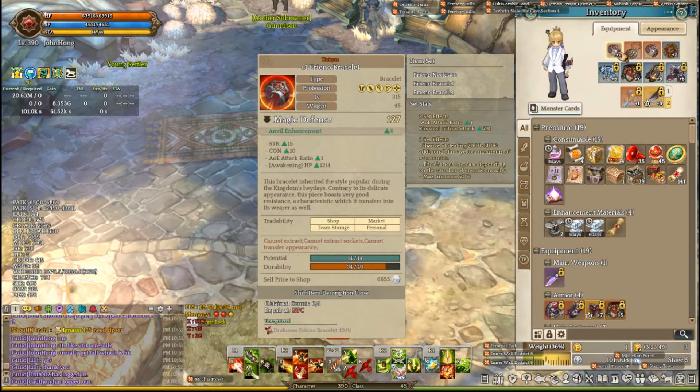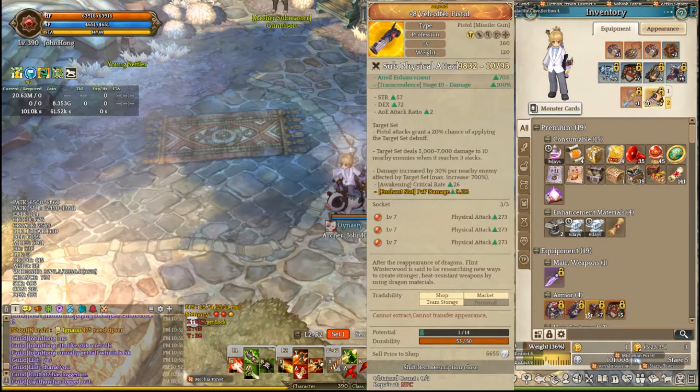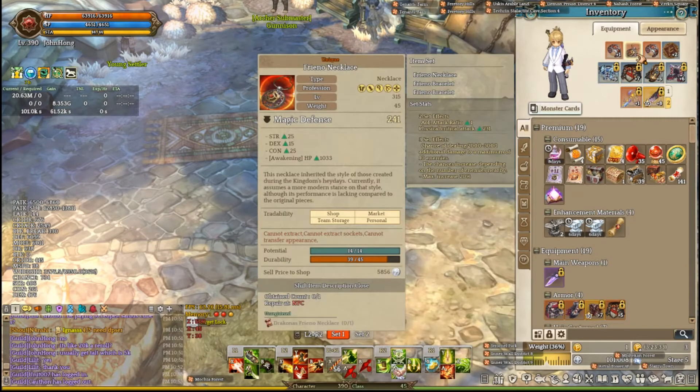For the Freenos you have a chance of dealing 2000 to 3000 damage to 10 enemies. The Freenos also procs the Osseo, so those 2000 to 3000 damage hits to 10 enemies have a chance of applying the set debuff from the Osseo. So when you combine both it gets pretty insane.